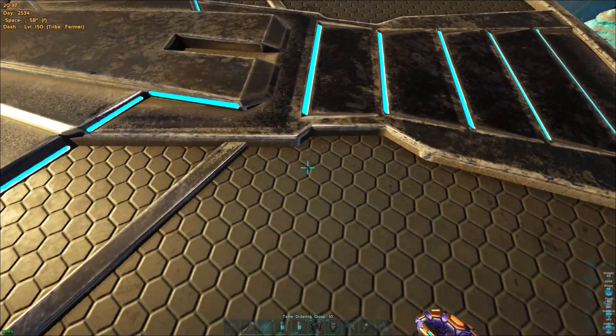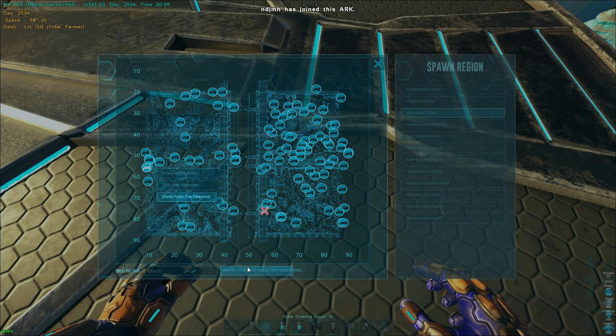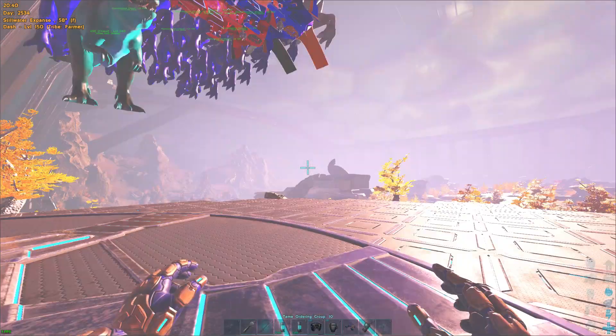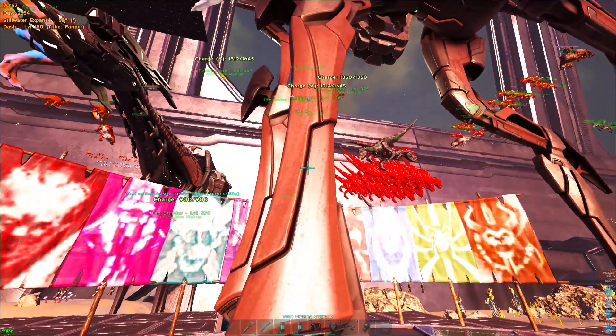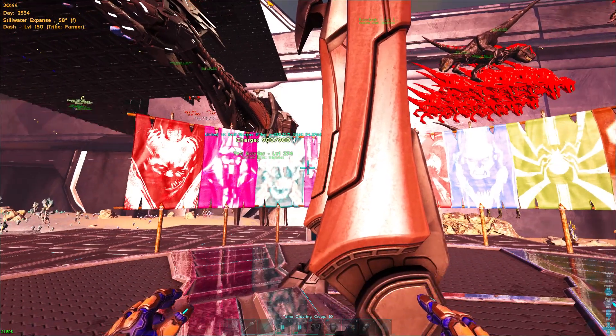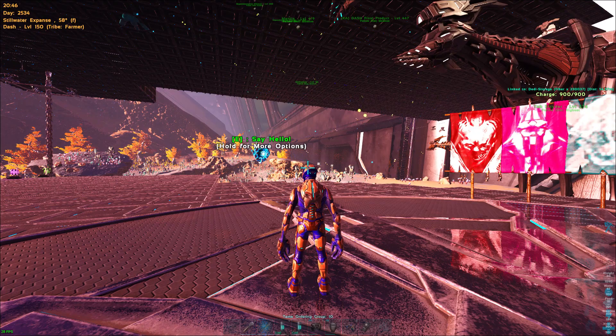So you dismount the owl, pod the owl up, get yourself standing on the ground, and then you can come over here. As you can see, my strider came with me. It's a very quick, simple fix to having your strider stuck out in space.